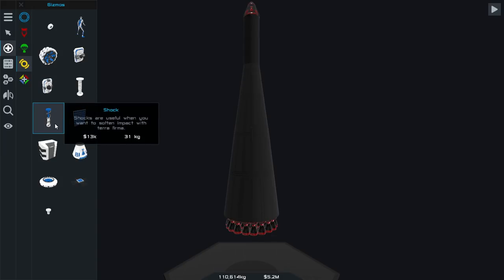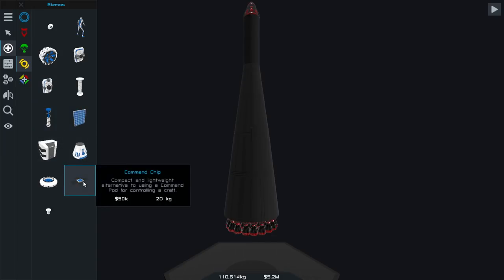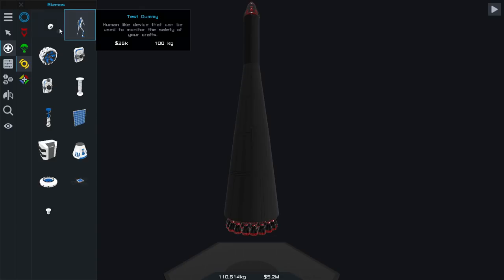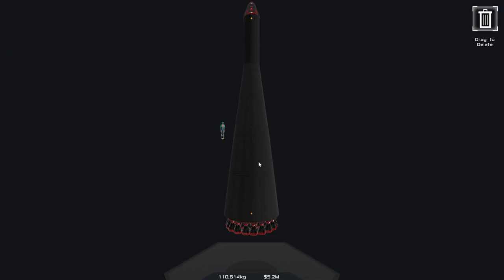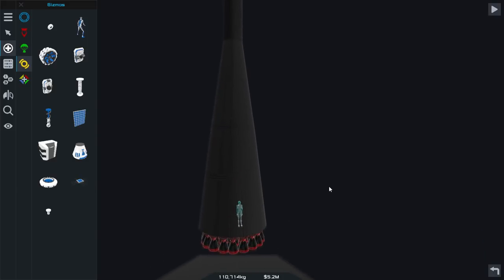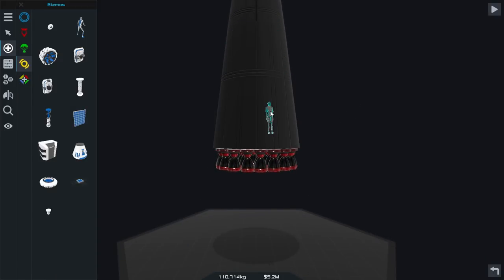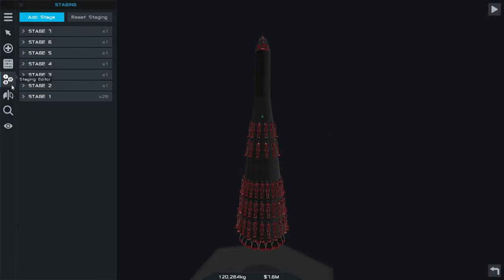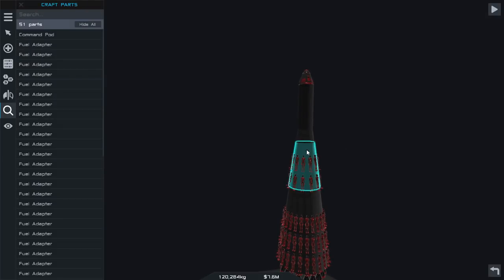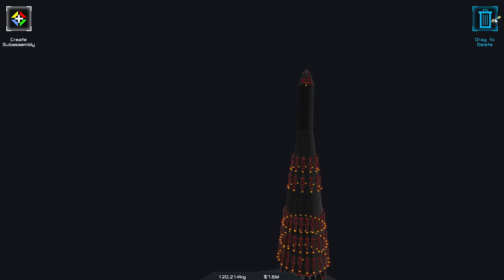At this point I decided I would try something to test the graphic and frame rate limitations of this game. I wanted to put a lot of complicated parts on my rocket to cause frame rate issues. Looking through the part list, I figured that the test dummies would be the most physically complicated things to add, so I added a lot of them. This is the most evil rocket — we've got all these test dummies strapped to the rocket, it sort of evoked Mad Max in a way.